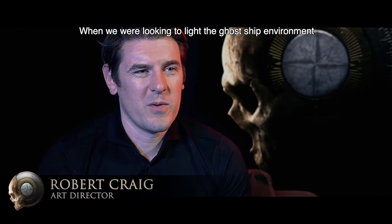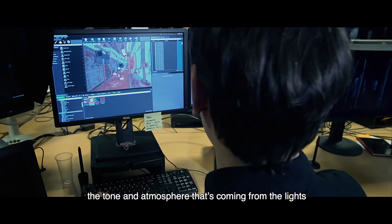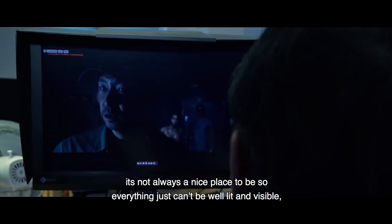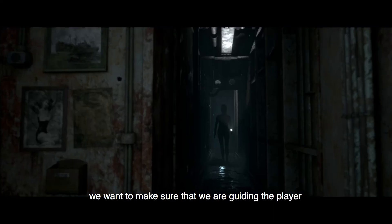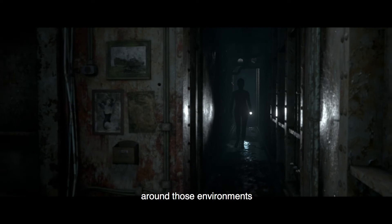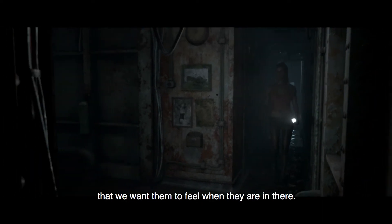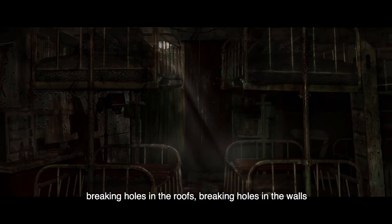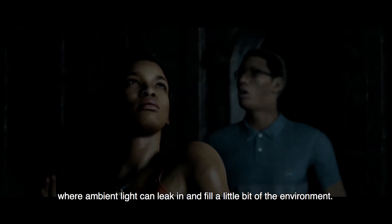When we're looking to light the ghost ship environment, it's really important that the tone and atmosphere coming from the lights also complement the story that we're trying to tell. It's not always a nice place to be, so everything just can't be well lit and visible, but we want to make sure that we're guiding the player around those environments in a satisfying way, as well as transmitting the mood that we want them to feel. So we looked at doing things like breaking holes in the roof, breaking holes in the wall, where ambient light can kind of leak in and fill a little bit of the environment.